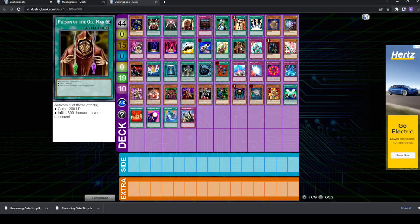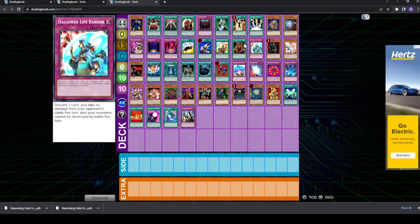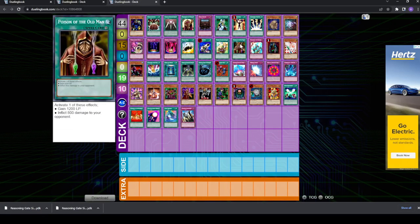Speaking of quick play, you have Poison of the Old Man — either gain 1,200 or inflict 800 to your opponent. A lot of the reasons Mystic Walk is good, being quick play and very versatile, apply to Poison of the Old Man as well. Some burn decks are actually playing Solemn Judgment, so the burning for 800 may become relevant.